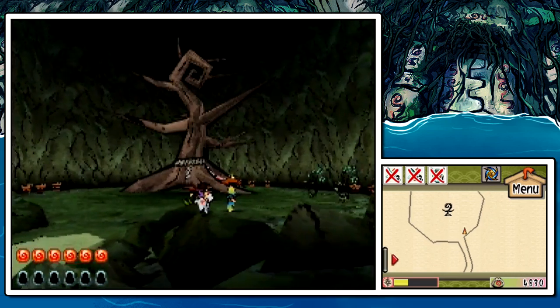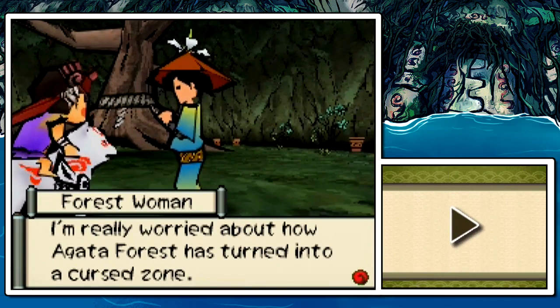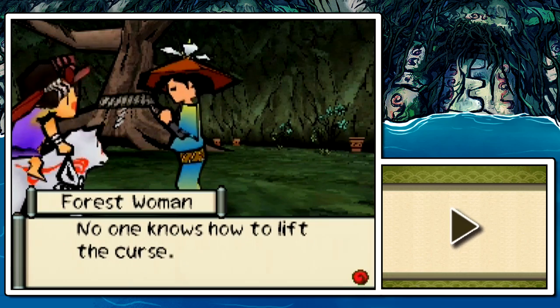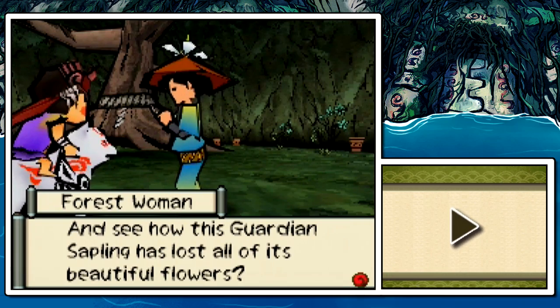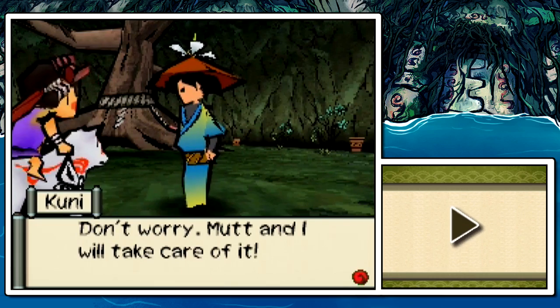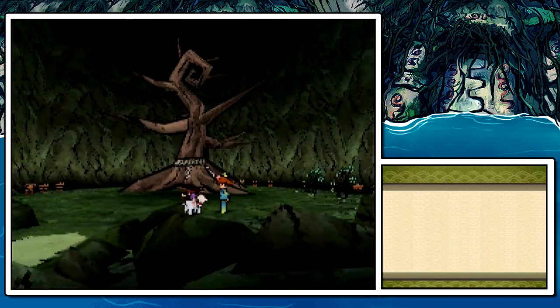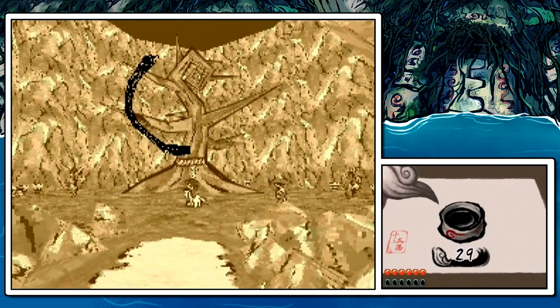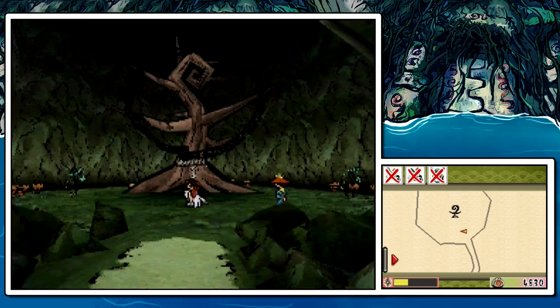Right over here we have another girl. I bet you're secretly a crane, woman. I'm just really worried about how the forest has turned into a curse zone. No one knows how to lift the curse. And now we see the guardian sapling has lost all its beautiful flowers. I wish I could do something about it. Don't worry, Mutt and I will take care of it. So on my first playthrough, this stumped me to no end.